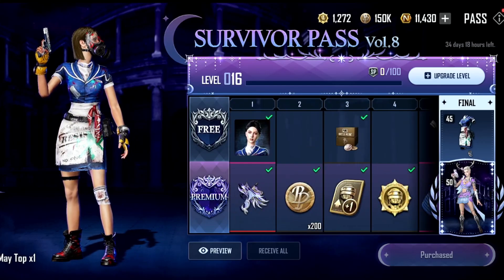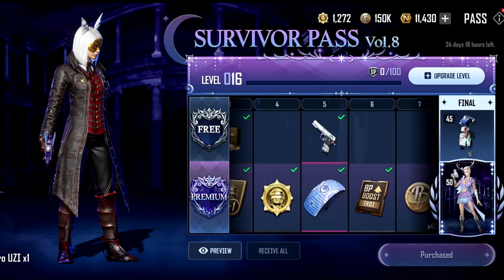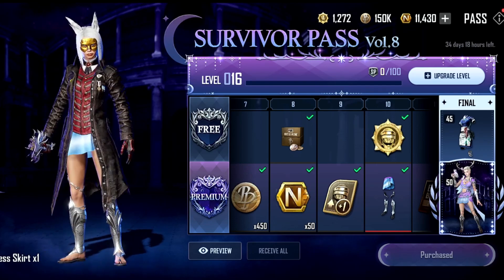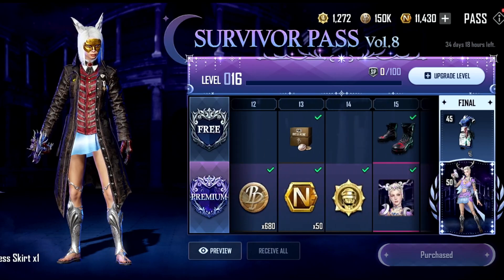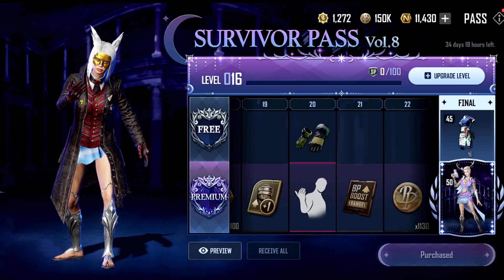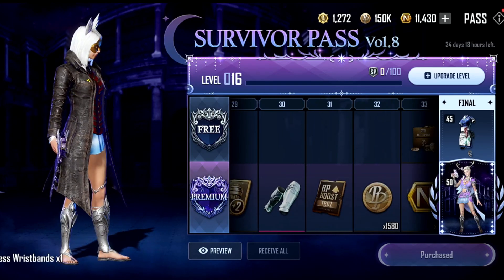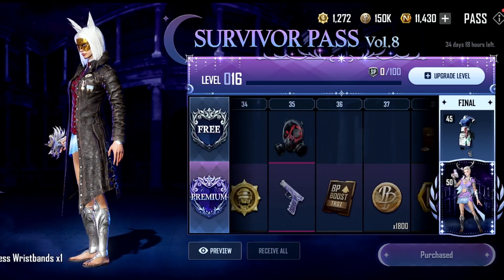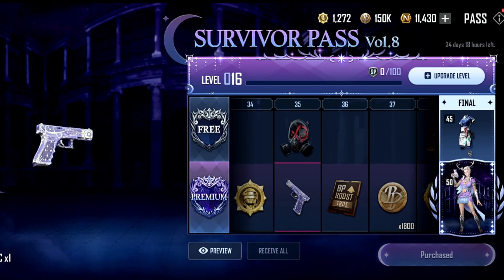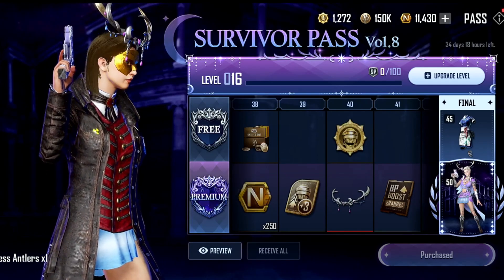There we go — we got the Moonlight Micro, I will have a look at it later on. We got a nice Moonlight Parachute as well as the Moonlight Goddess skirt, pretty cool. The Moonlight Goddess profile icon, a funny emote called 'I dare you,' another frame, some Moonlight Goddess wristbands — we can't see them that well, hopefully we can see them later on with the full outfit. We got another pistol, the P19C pistol, which is pretty cool. And we got another ultimate item, the Moonlight Goddess antlers — they are really cool.